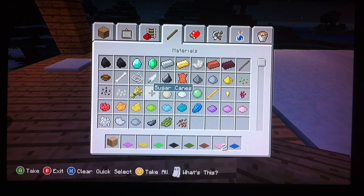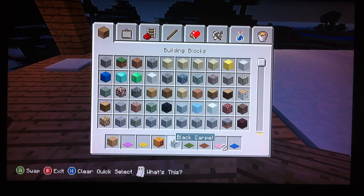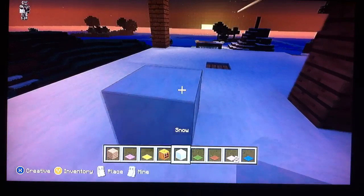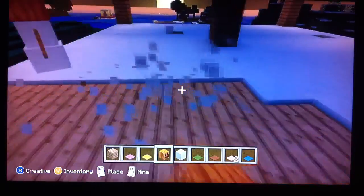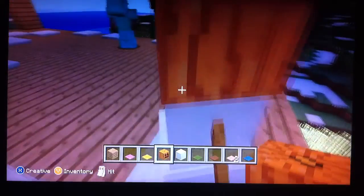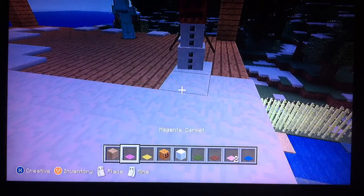First, let me make a snowman — I need the pumpkin head and snow. There it is. Now I'm going to push this snowman over. You notice how the snowman will make your house or anything it touches have a snow cover.